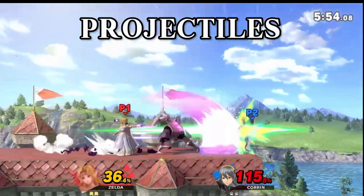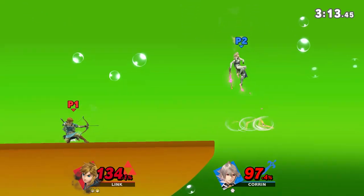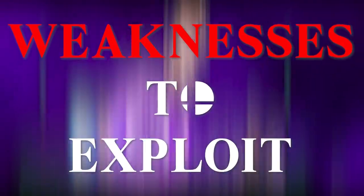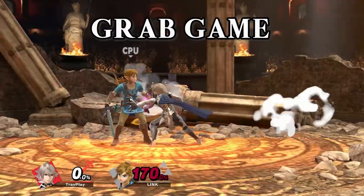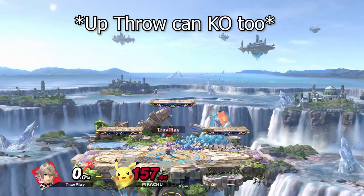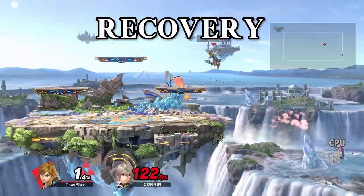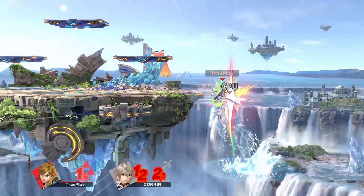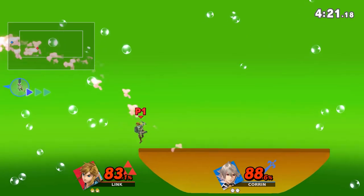Corrin struggles against characters with projectiles. If you've got them, feel free to stay back and shoot Corrin over and over. He usually wants you up close so he can juggle you or forward smash you, so don't let him. Corrin's grab game is weak because his throws don't lead into combos very well, and he only has one killing throw — his down throw — but it doesn't KO until about 180%. Corrin's recovery is very exploitable because he doesn't have many options to mix things up. His up special is powerful but it can be beaten by dunks and even some nairs, so jump out there and edgeguard him like a boss.